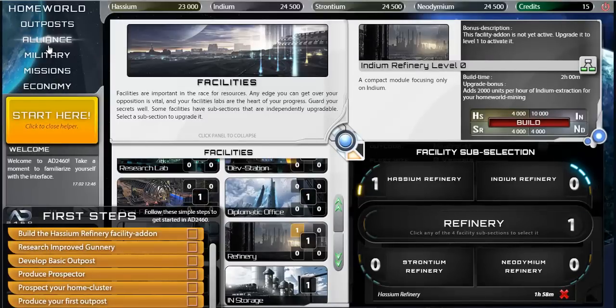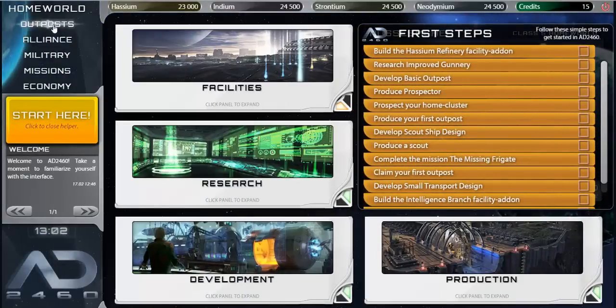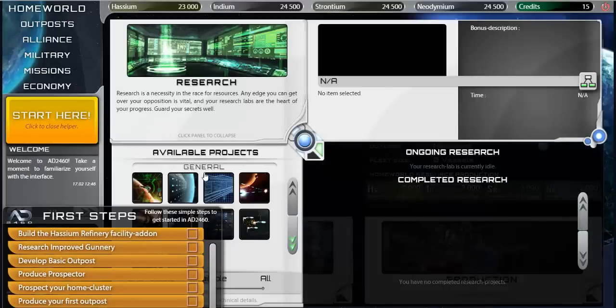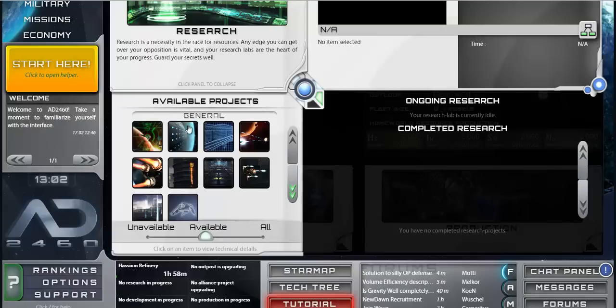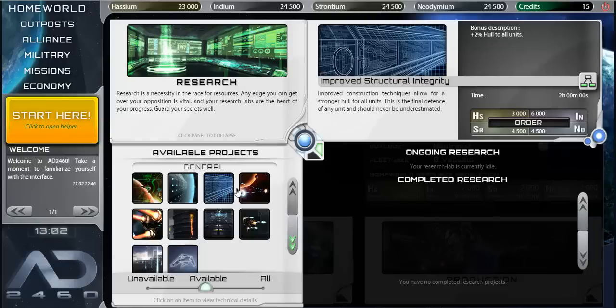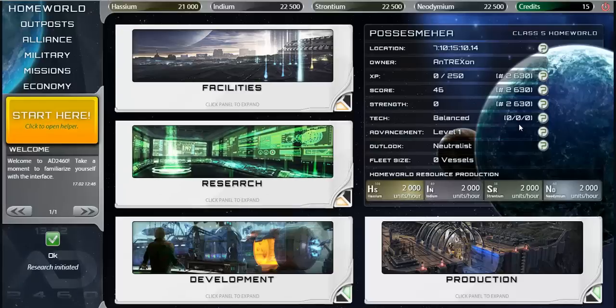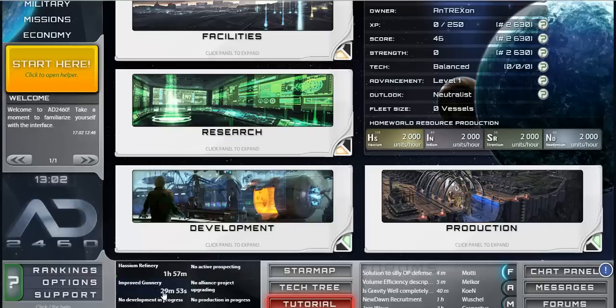My next task is to research 'Improved Gunnery.' Here's the research screen — there are all kinds of different researches you can do, including shield protection, structural integrity, range, and targeting. Research initiated. It's going to take me half an hour. There's a queue at the bottom that shows how long things will take.